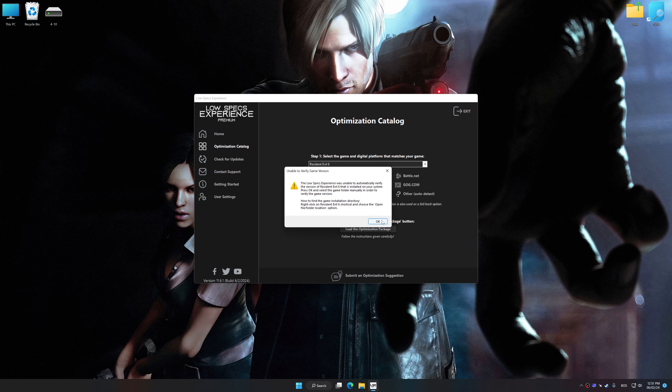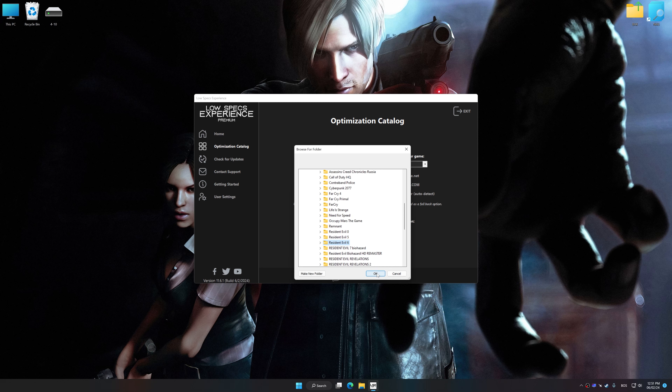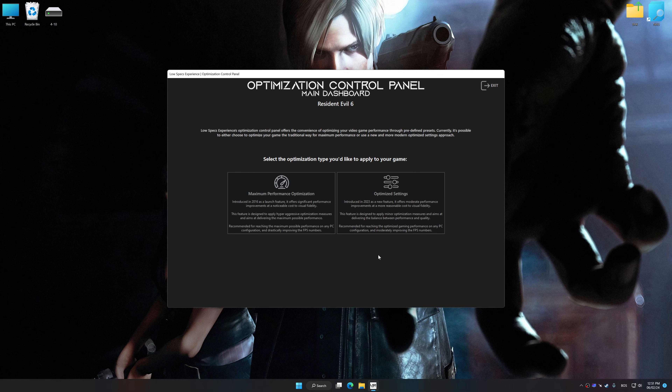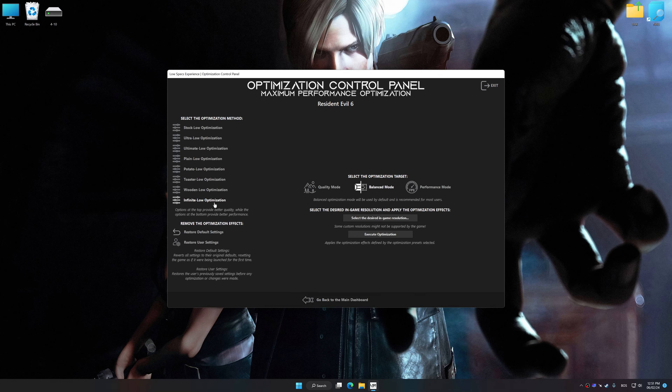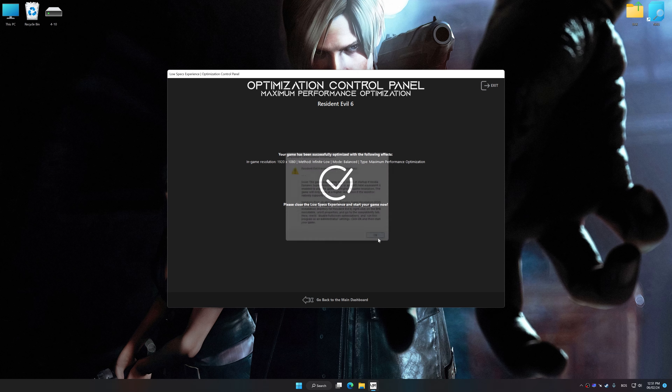If Low Specs Experience does not automatically detect a supported game version on your system, manually select the game installation directory, press OK, and the optimization control panel will load. Once the optimization control panel has loaded, select the desired optimization presets and the rendering resolution for the game. Feel free to experiment with the optimization presets and rendering resolution to see what works best for your system. To apply the optimization, press the execute optimization button and then start your game.